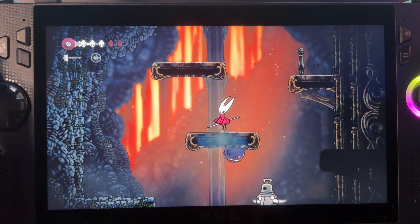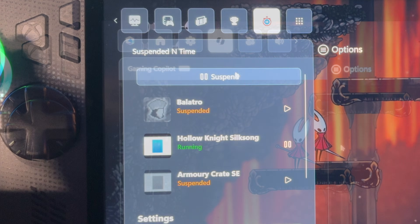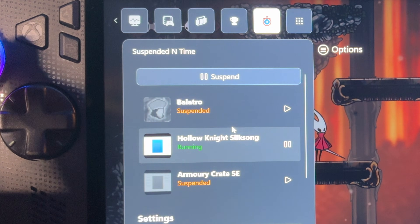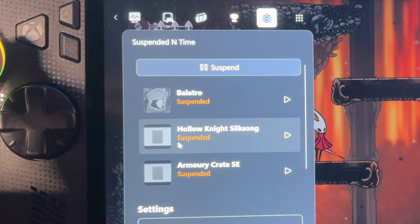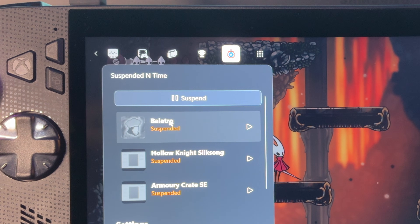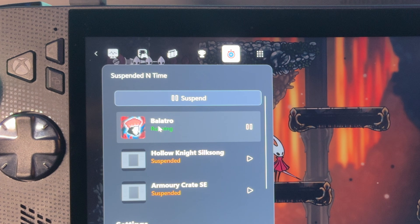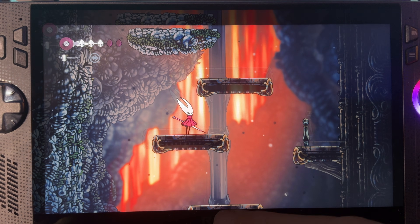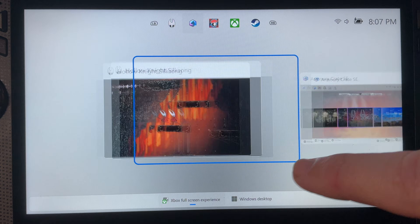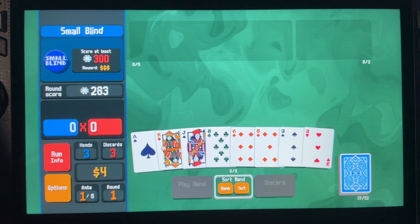Once we've had a good gaming session, or in the case of Silksong become tired of getting worked by the tricky bosses, we can hit our Xbox or Armour Crate button, head across to our Suspended in Time widget icon, select Silksong, and press the A button or the big grey suspend button to suspend the game. Then let's go back to our run in Balatro by selecting the game and pressing A to change it from suspended to the green running icon. When we swipe up into the app switcher, Silksong is completely suspended mid-game and we can continue our Balatro run where we left off — all within seconds.